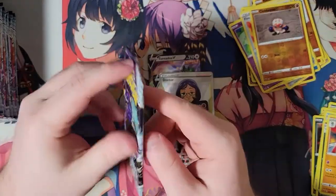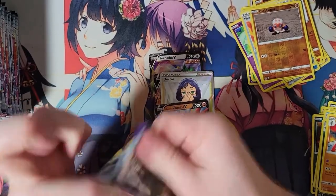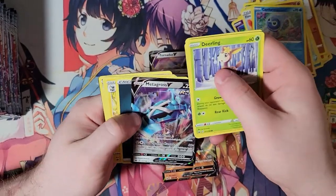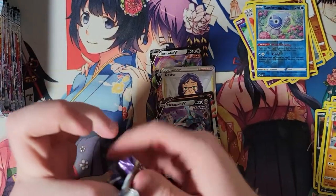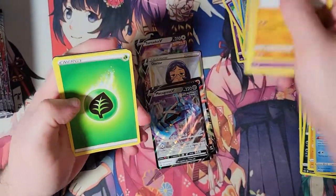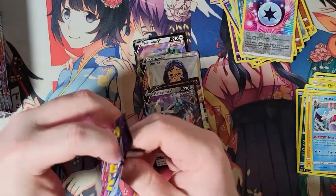Clopperpussy and Glalie — another Pokemon once it was introduced that I really enjoyed. And Metagross V, very nice. I was actually looking at a Metagross deck recently that I thought looked cool — I don't know if we'll build it, but it looks cool. Froslass — another holofoil there. That's so many of them.